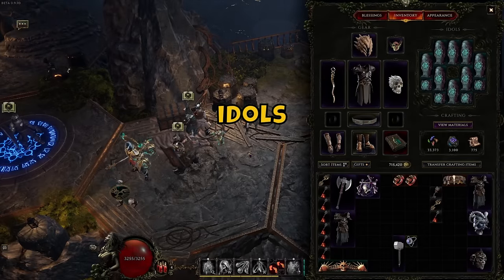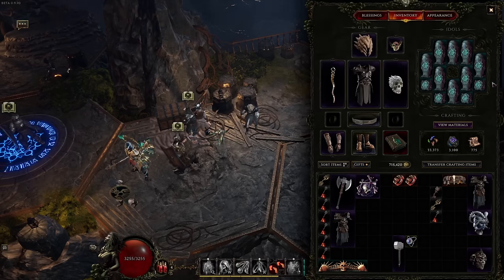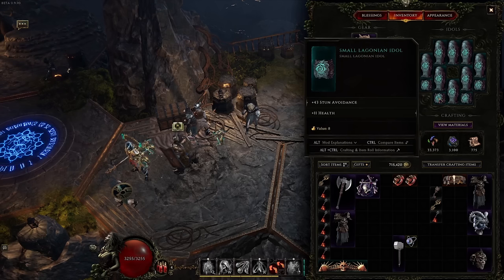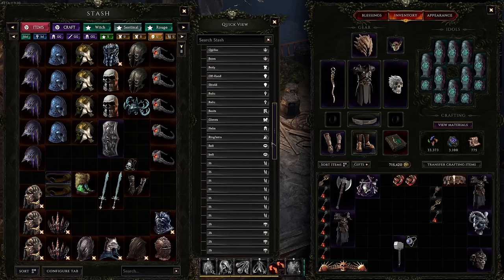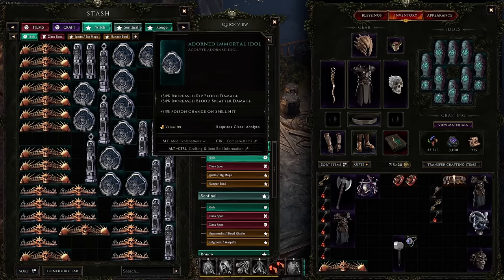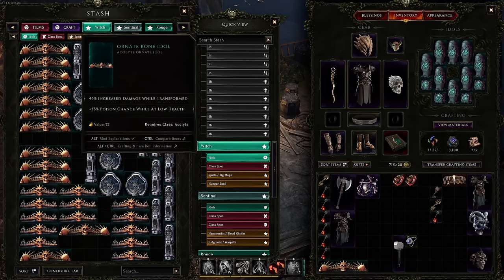Idols are items very similar to Diablo II's charm system. They have their own slots in the character inventory and must be equipped there to activate them. They come in different sizes and you have to decide which ones to use. Smaller idols give basic stats like damage and resistances usable by any class, while class-specific idols come in different sizes and forms with affixes from a pool that applies to their class — mostly damage or defense, but some are build-enabling.